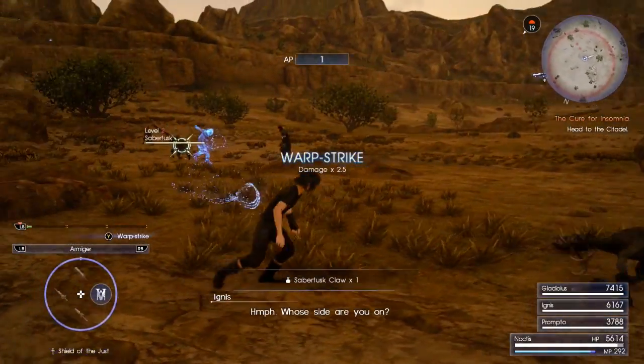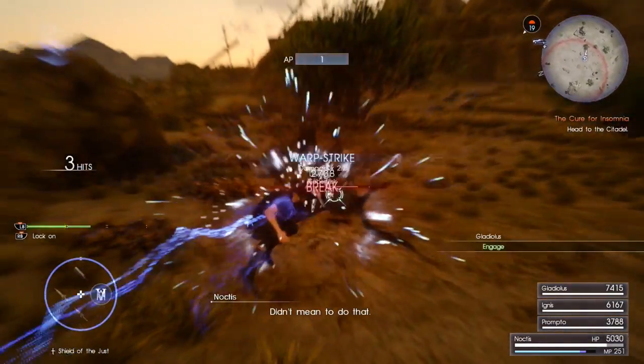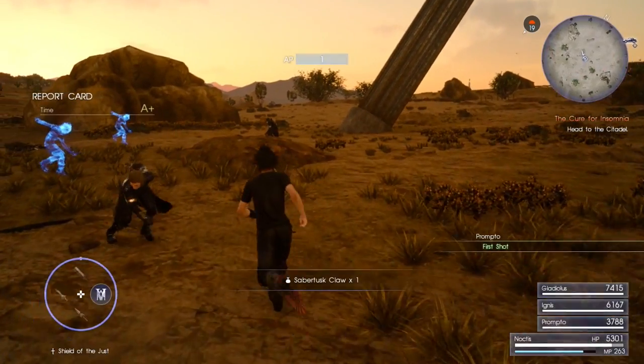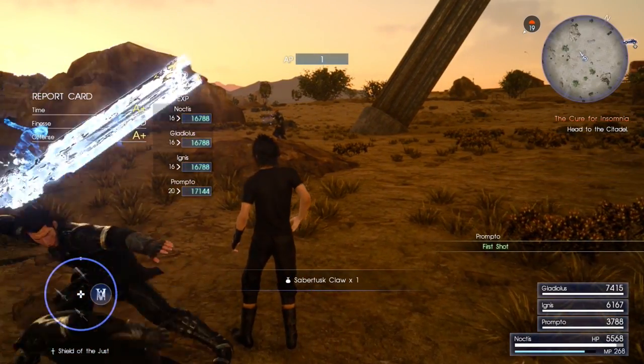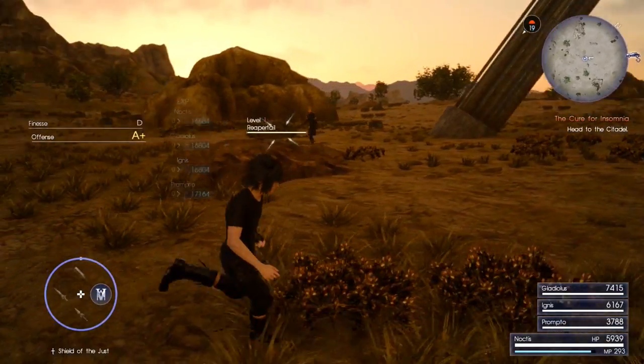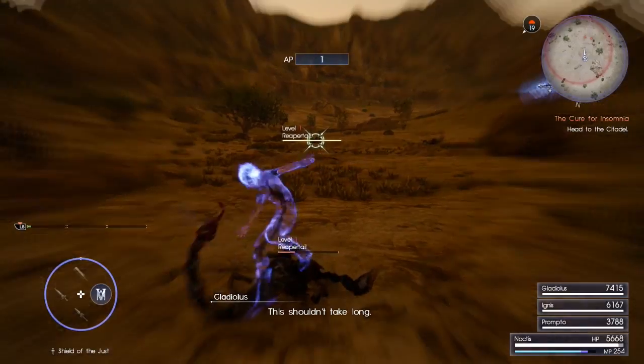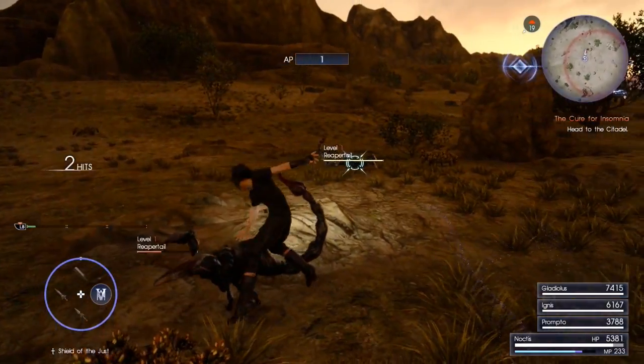One AP, two AP, three AP, and there's four AP — I only killed three enemies. You constantly do this and you'll just gather AP forever. All the holiday stuff is already in your inventory, you just have to look for it.